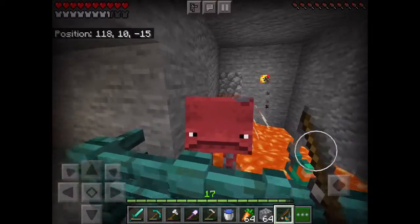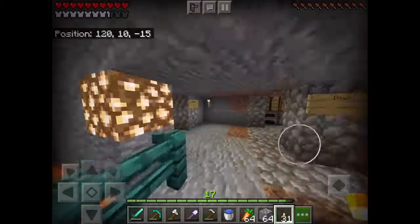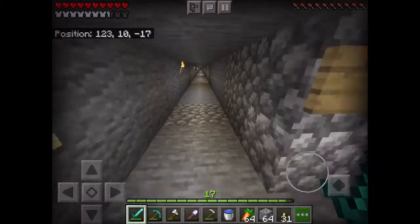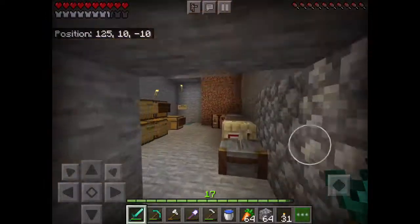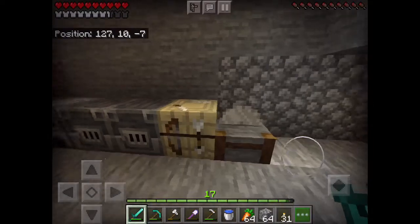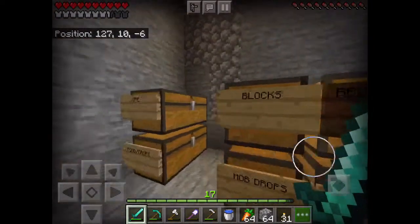Look how cute he is! The strip mines go all the way down — one goes like 600 or 700 blocks that way, so I'm not going all the way down there. This is our storage room — we have another infinite water source, more furnaces, a stonecutter, and a bunch of chests. This is going to be expanded, don't worry — it's just work in progress.